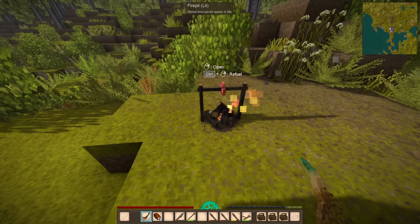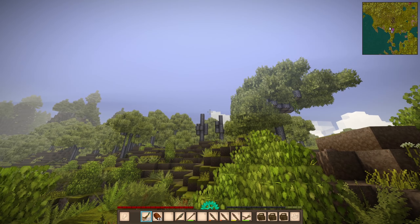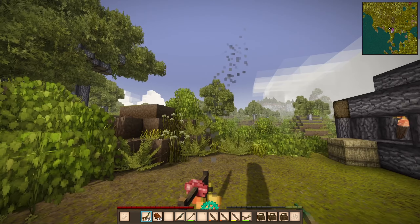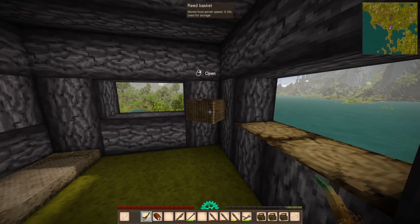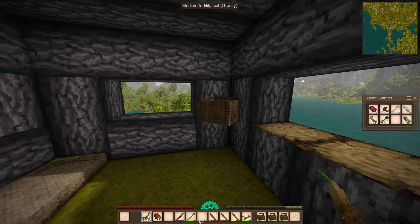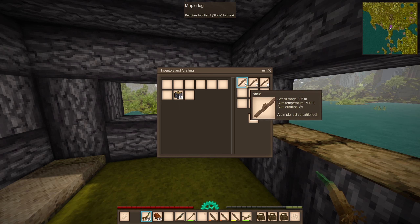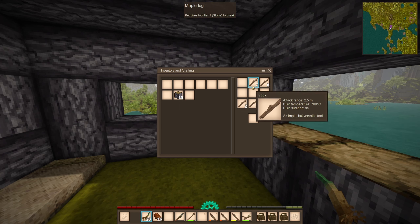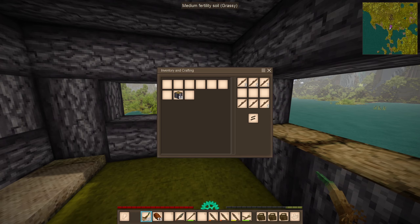We're getting some farming done. My trees over there lost some leaves, which is unfortunate. I found a cool recipe — if I use my sticks like this, we get a tool rack!